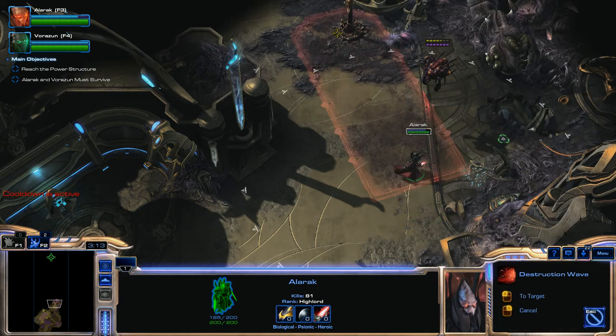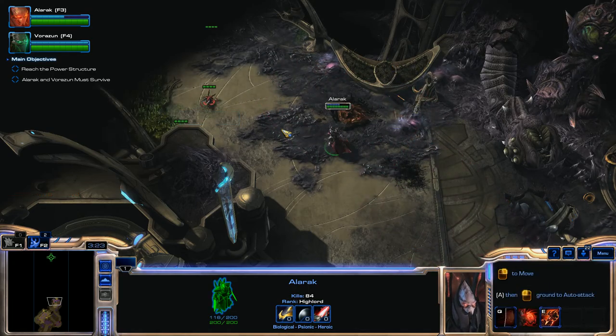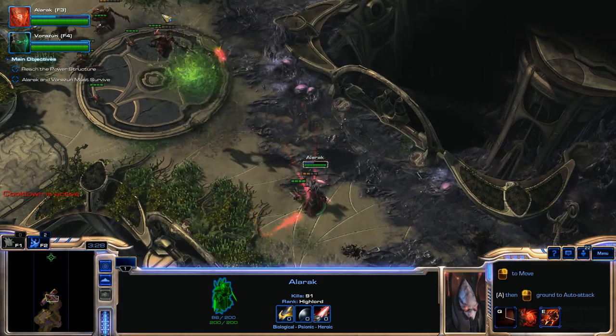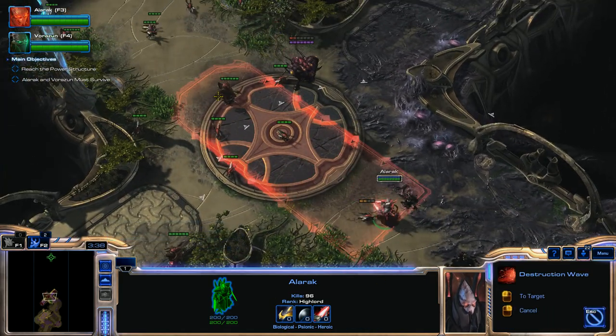We're going to finish off this Overseer and the Spinecrawler. We're not going to use Vorazin for this part. In the Brutal walkthrough I use Vorazin to clear out these areas once I kill the Overseers, but Alarak is definitely strong enough to clear this all out on his own on Hard Difficulty.